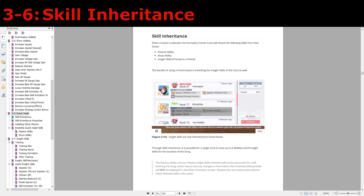If the guest card also belongs to your friend, then your formation center card will also get the insight skills. So the major benefit of having friends is to also inherit the insight skills for their cards. If your friends have good guest assist cards and those cards also have good insight skills, that can make a huge difference when trying to get a high score. Through the use of skill inheritance it is possible for a single card to have up to four abilities and eight insight skills for the duration of the song.